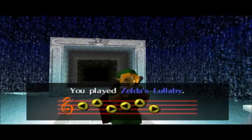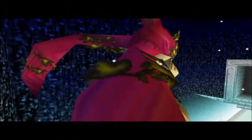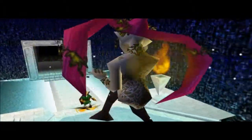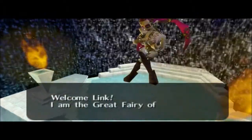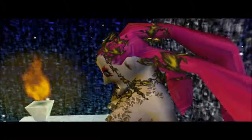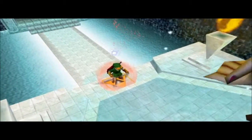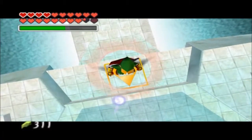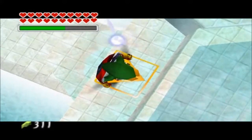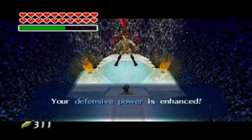We are very very close to finishing this game now - all that's really left is to fight Ganondorf. Give us what we need Miss Fairy, and we can go fight Ganondorf. She's the Fairy of Courage and she will enhance our defensive power, so we definitely won't need to bring fairies for the fight ahead - this basically doubles our defense. Now we have double defense and we are ready to go ahead and fight Ganondorf.